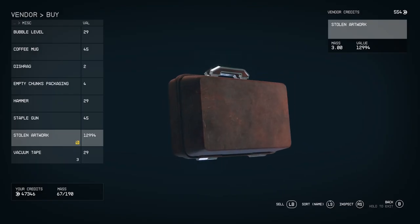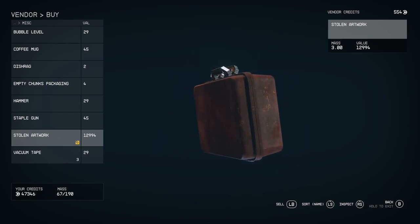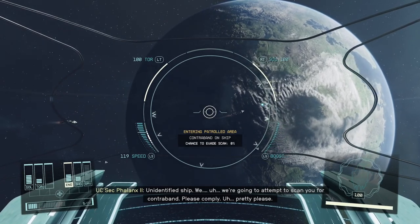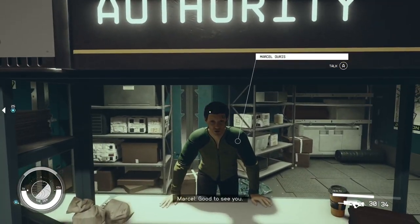If you ever find contraband in Starfield when you're first starting out, it can be quite daunting because it's worth quite a lot of money. You might not want to get rid of it, but you also might not want to get caught by the authorities. So where do you sell it? Well, any Trade Authority member will actually buy the contraband from you.